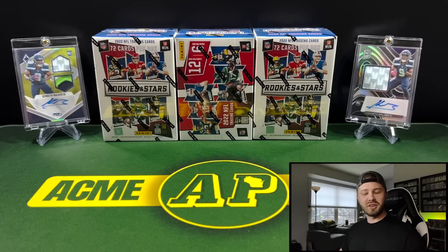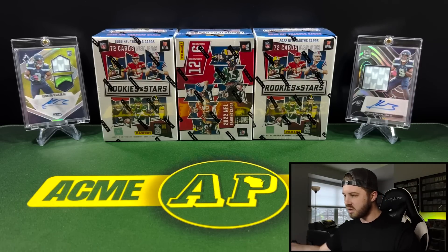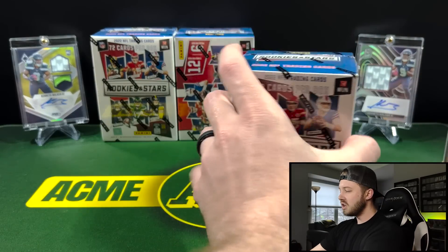I was kind of waiting for the longevity boxes to come out like a lot of people, but it seems like those are not going to be happening this year, and all of those parallels and autographs seem to be in these blaster boxes now. There's a lot of hype around these after people have started opening them more and seeing what you can get. A lot of people are hitting tons of numbered cards, autographs, even RPAs out of these, and that's really cool to see out of a retail product. Rookies and Stars last year was amazing in the longevity boxes, but it does not look like those are happening this year — they are all in these boxes. So we're going to take a look and see if they're actually living up to the hype.